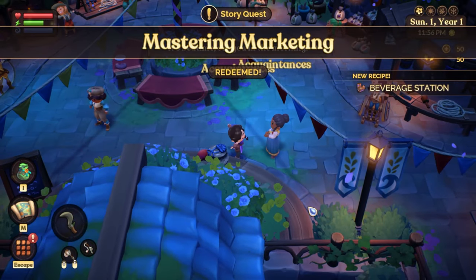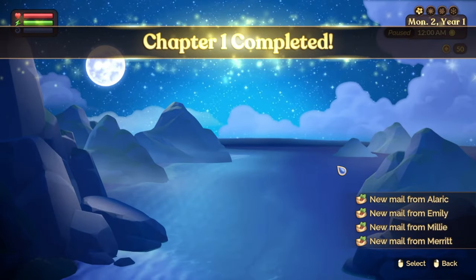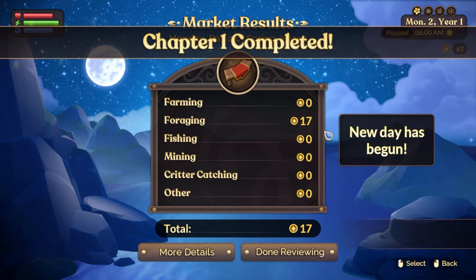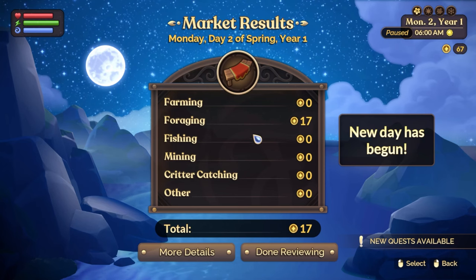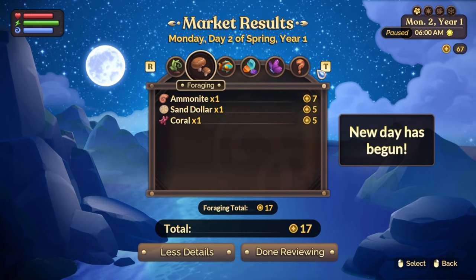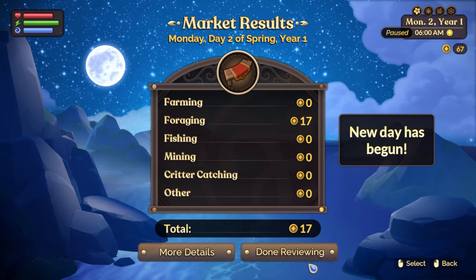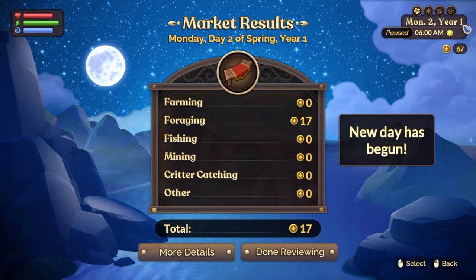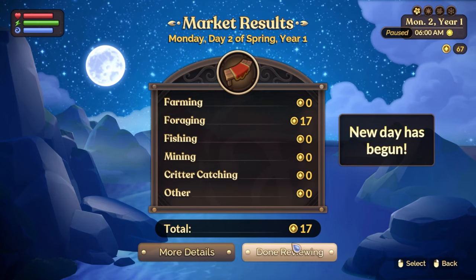Merritt — she's somewhere in the town center. Right here! New recipe: beverage station. Cool. Chapter one completed — oh, just like that! And then at the end we end the day and get all of our cash broken down into nice categories. You can also see exactly what you sold — that's really nice. It tells us what season it is, what year, what day, what time. We had 50 florins to start with.